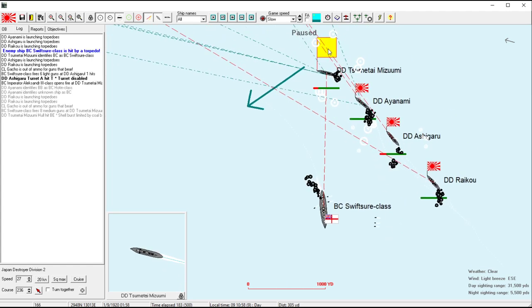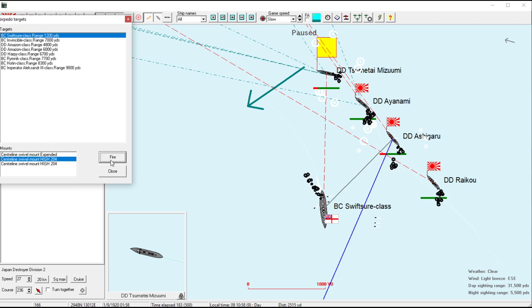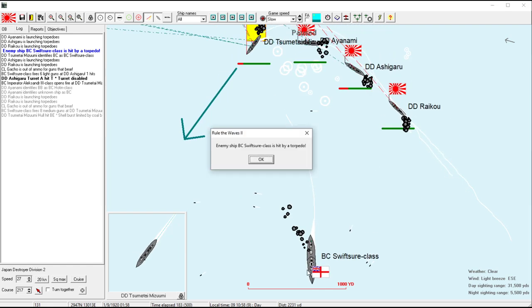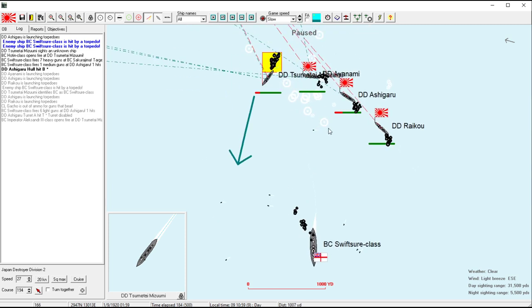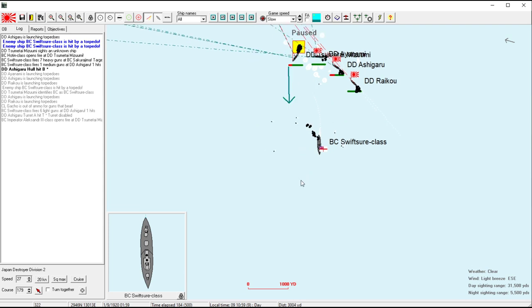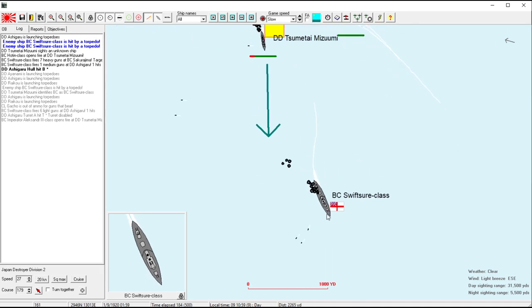One hit! Let's get the Raikou to launch again. She's actually out of torpedoes. It's a bad angle — let me ceasefire, move in. If we can get one more hit... we got another hit, we got two more hits. And if we can get one more hit, I think we will have sunk her. Holy cow — three hits on our torpedoes! We should be very excited about this. Almost!